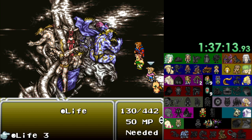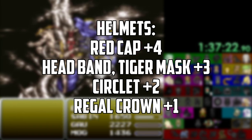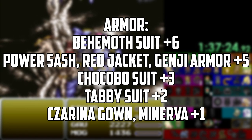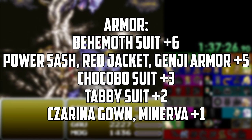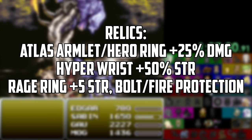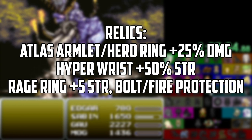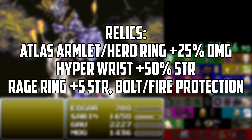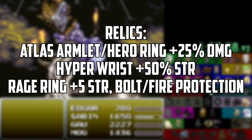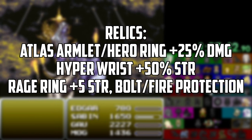To round out your character build for Fight, you're going to want equipment that boosts strength or vigor: Red Cap plus four, Headband or Tiger Mask plus three, Circlet plus two for helmets; Behemoth Suit plus six, Power Sash, Red Jacket, or Genji Armor plus five, and Chocobo Suit plus three among other armors. You're also going to need some relics. Atlas Armlet is the go-to for increasing a physical build as it gives a 25% damage increase. Same goes for the Hero Ring, but they do not stack — only put on one per character.